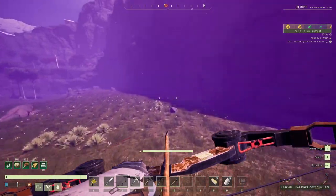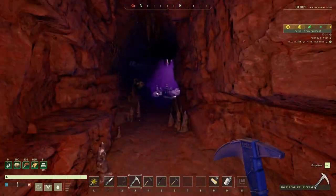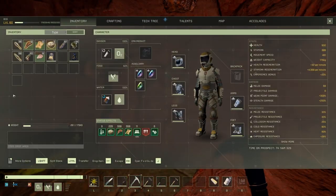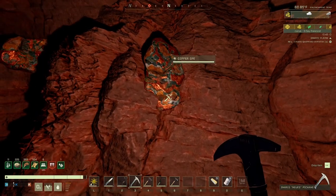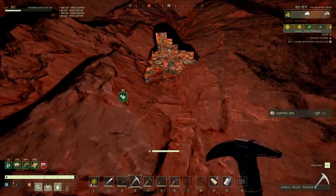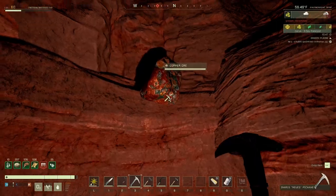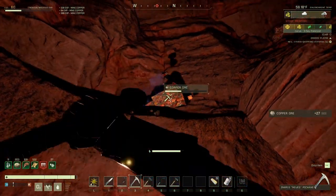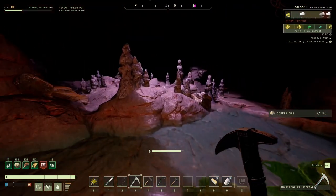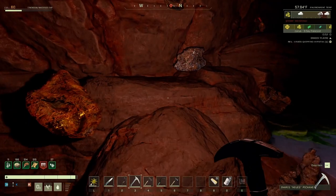Let me get inside this cave and start mining. It's open — gotta take care of the bees first. Finally those bees are gone. Let's see copper — let me put my normal backpack and see how much we get. 36 from that punch. Let's grab the other node — 77 in total, so that's 41. He likes it, me likes it!